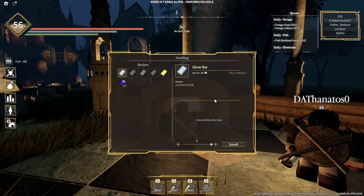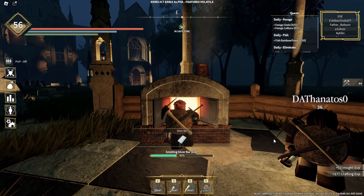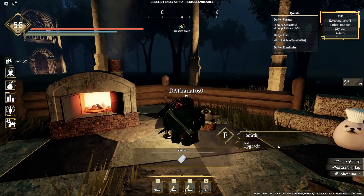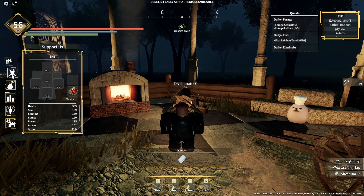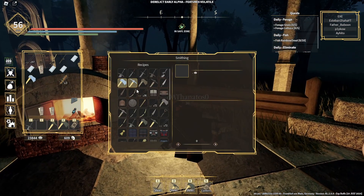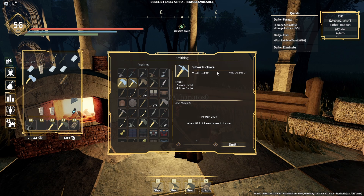All you need to do is get yourself a total of four silver bars. I'm going to first smelt some silver bars, and once I have smelted them I need a total of two scott lugs — I have three of these. I can go to this mini table and you can see here that I can make a silver pickaxe.